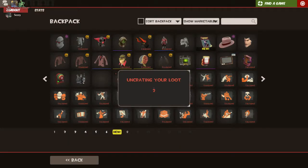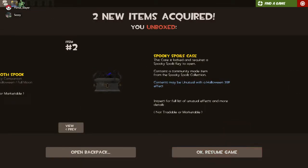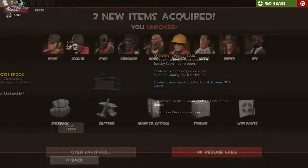Show me the money. Let's see what we get, come on, something good. I got a sackcloth spook and a spooky spoils case. Alright then, I got you crazy.